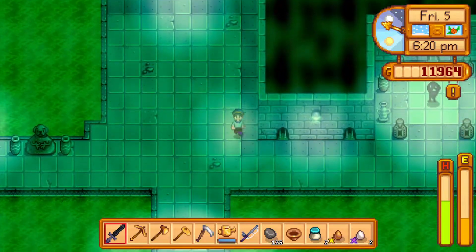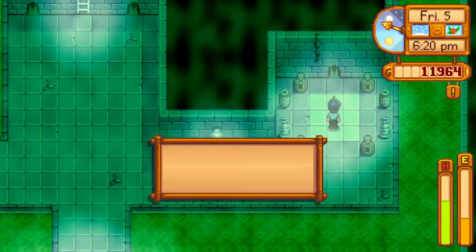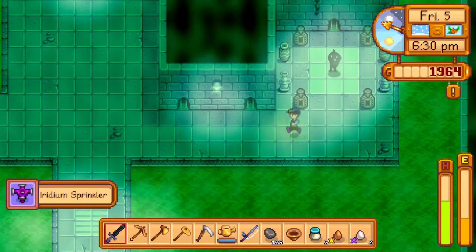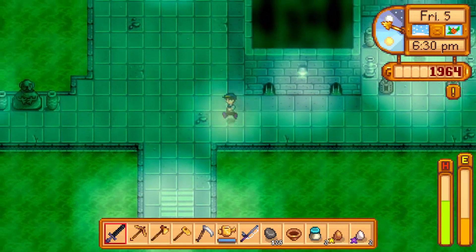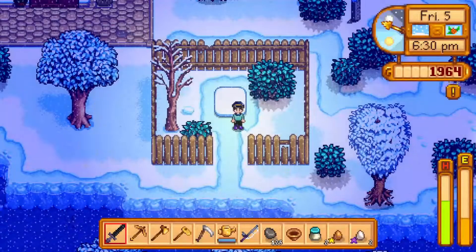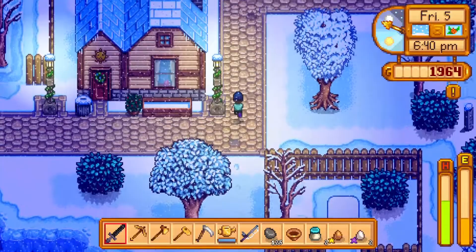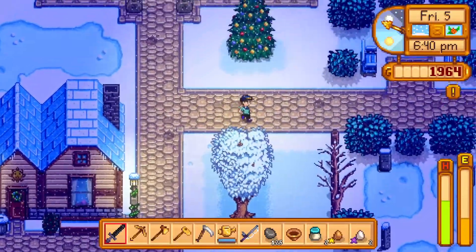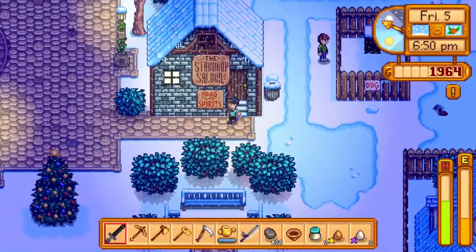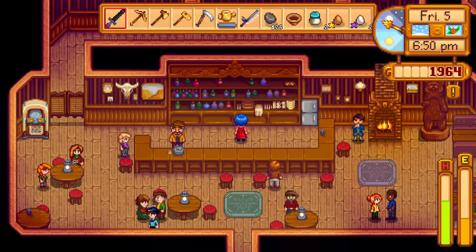Hello Krobus, I have money to give you! I want that iridium sprinkler — because why the heck would I not? I don't think I've ever actually bought the return scepter from him either. Maybe I need to really start working on turning the entirety of the greenhouse into a star fruit manufacturing hub and use that as my primary money fund — shouldn't be too hard.